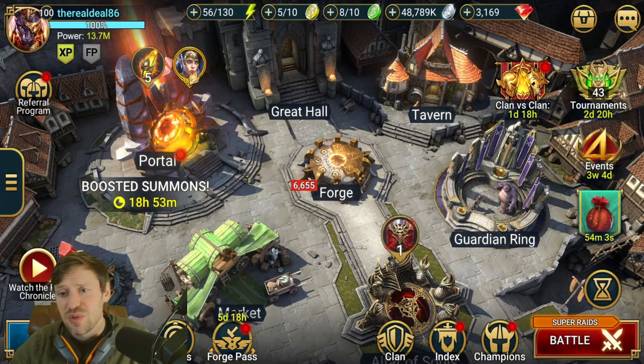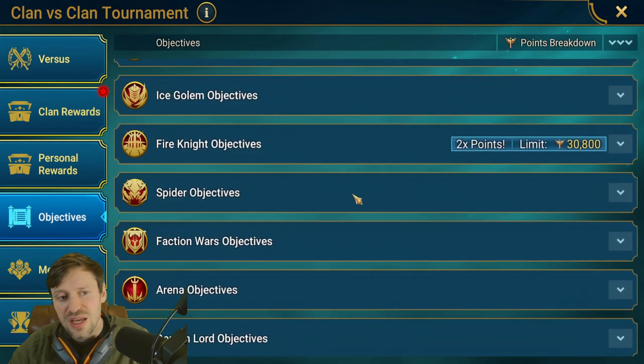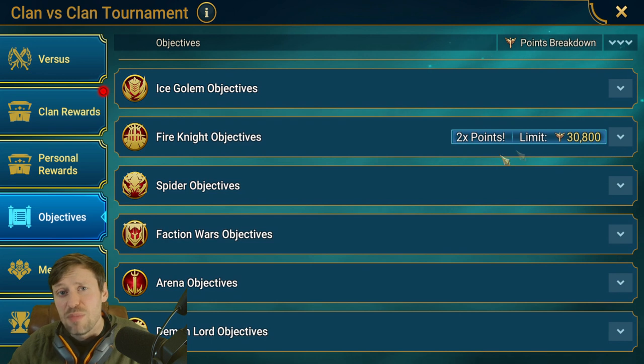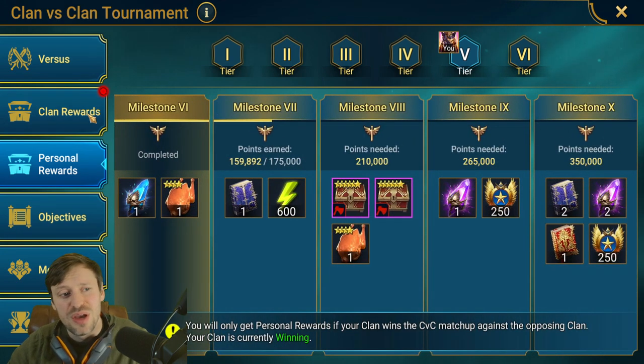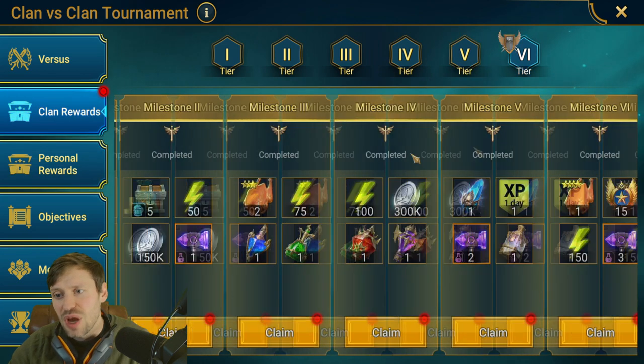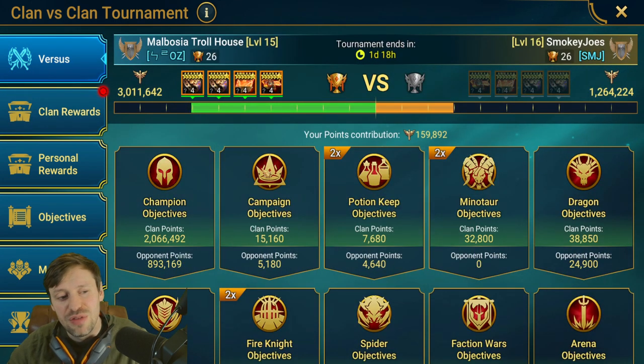We've also got CvC going on at the moment. If you go down to objectives, there's a 40k bonus available. Basically if you get that five-star chicken you should hit that 40k limit, and if you times that by two that's essentially 80k points for your clan. That's going to help with personal rewards, hitting your last milestone, and helping your clan push for their last milestone and get the win over the other clan.